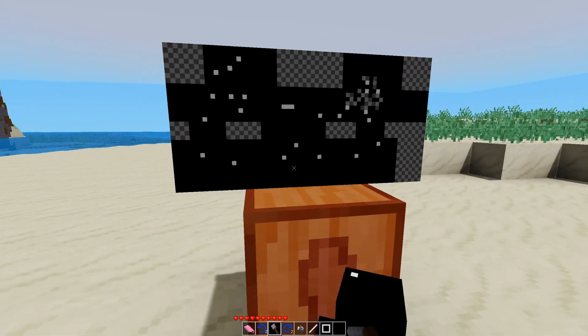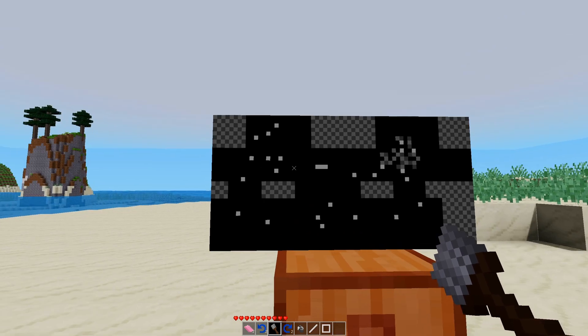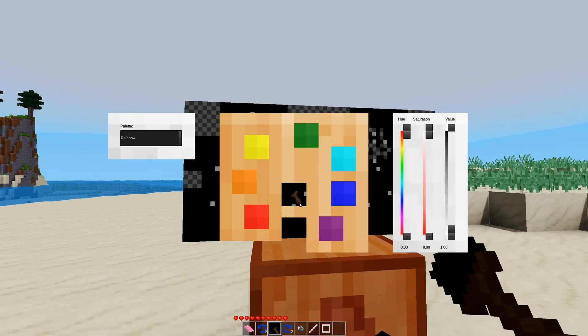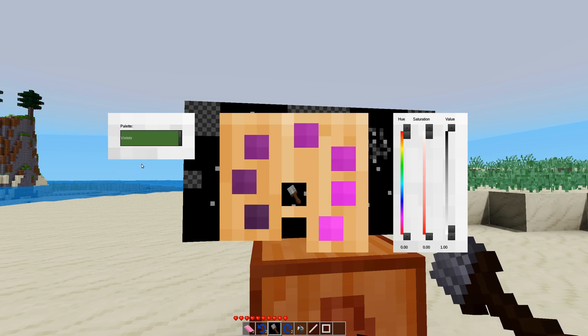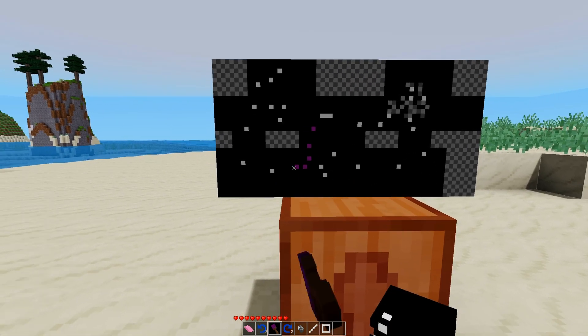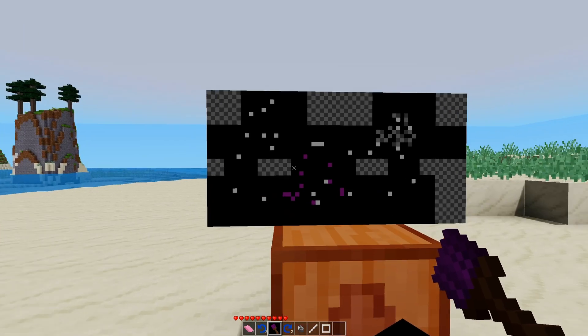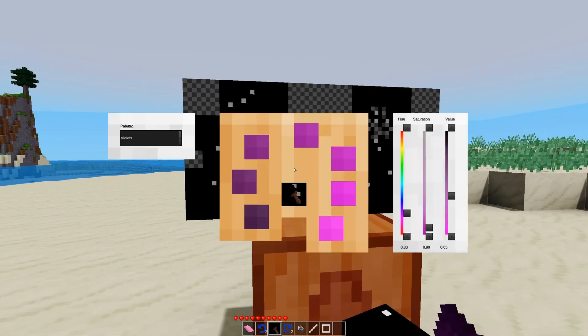Let's just put some polka dots on here. We've got some dots — boring, right? We want some color. Right-click and you can bring up the color palette. You have a handful of different pre-populated palettes, so we can get violets if we want. Escape key to close that out. And now we've painted some violet dots.